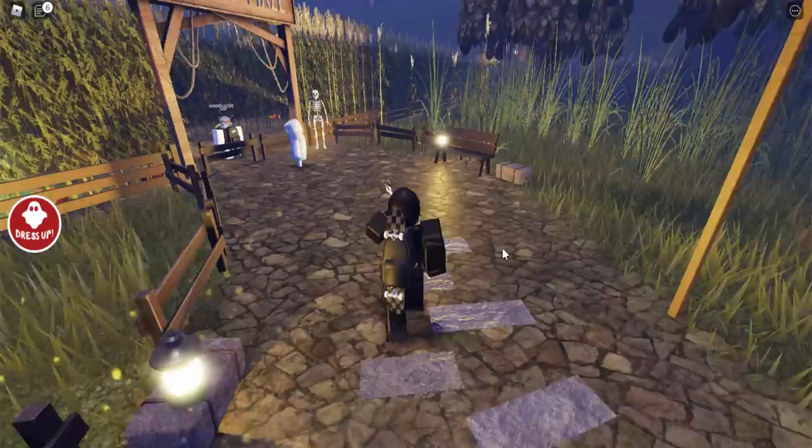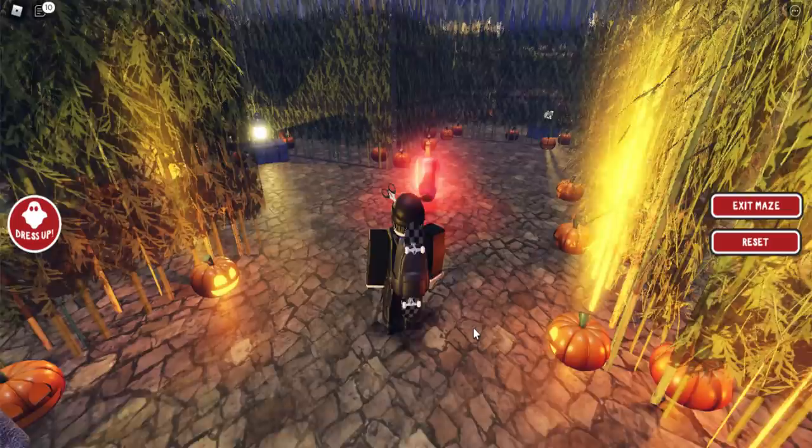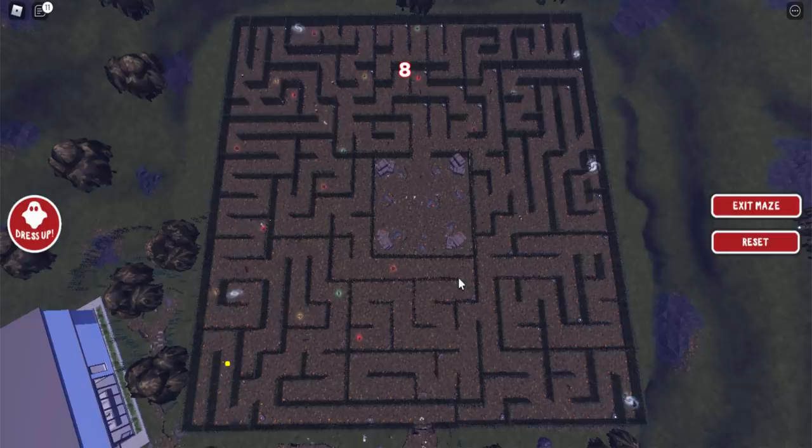It looks like everyone else is also running over to the skeleton. Do we have to complete the maze again just to get the cape? That's kind of annoying. Let's talk to the skeleton and click play. Apparently there is actually a cheat to completing this maze a little bit faster — if you get one of the corn pieces, you can take a screenshot of the map.